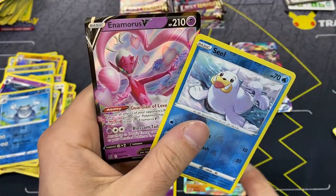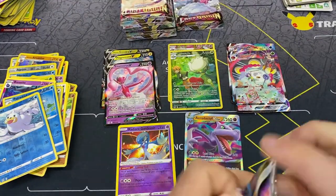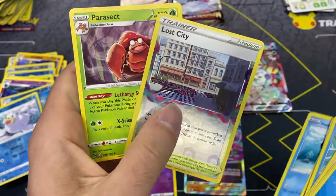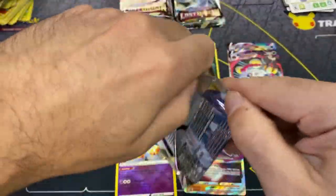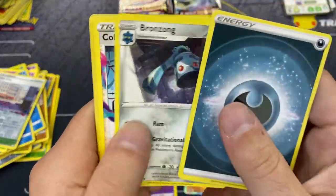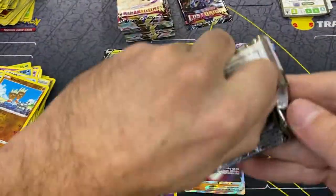Seel and an Enamorus V - another solid pickup, our third regular V card. We're still chugging right along, we've got a lot of packs to go and we are already getting there on the hit count. Lost City and Parasect. We got another black-code pack - we've gotten a lot of just regular holos out of the black codes, so we're hitting a lot of duds out of those packs, but the character slot is bailing us out a little bit so far.